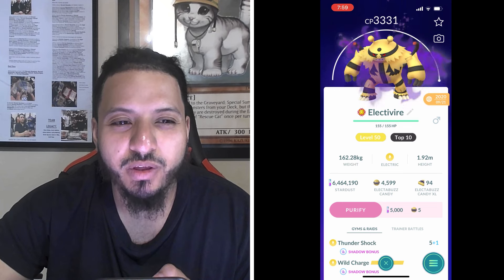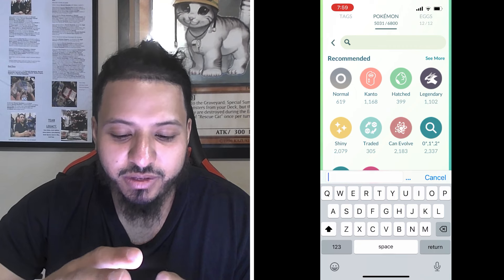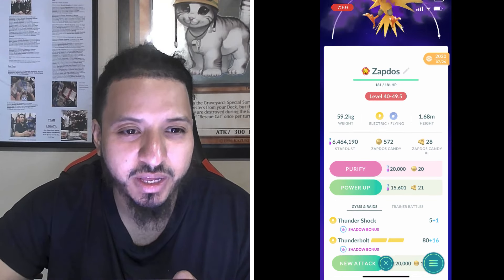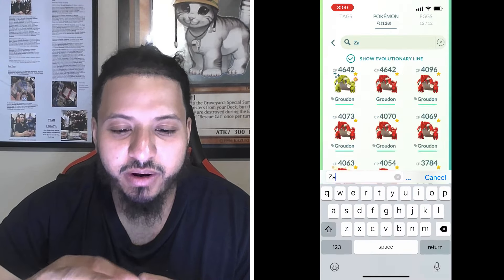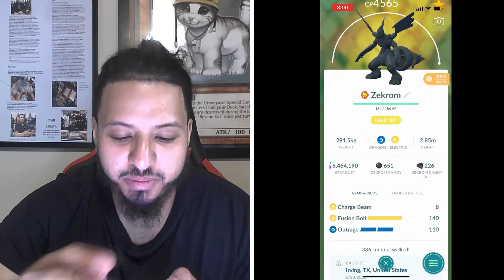You can use Zapdos with Thundershock and Thunderbolt, but Thundershock is a legacy move so you'll need an Elite Fast TM. Next up is Zekrom with Charge Beam and Fusion Bolt.